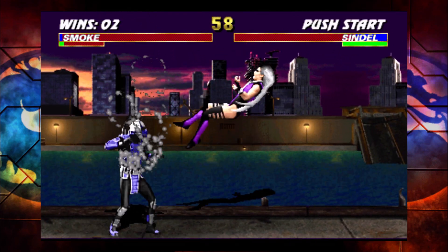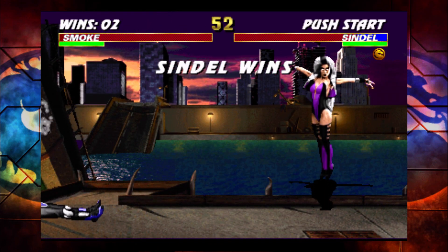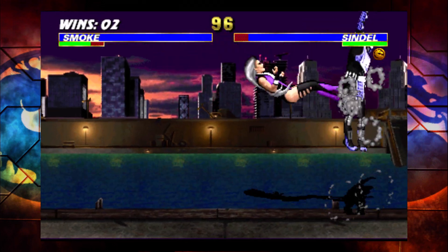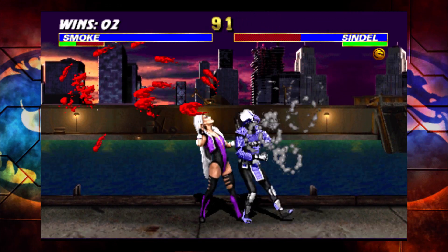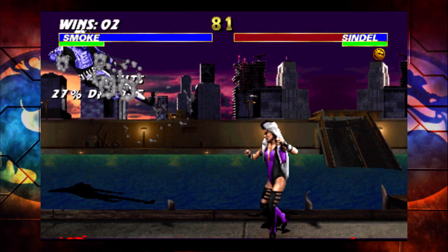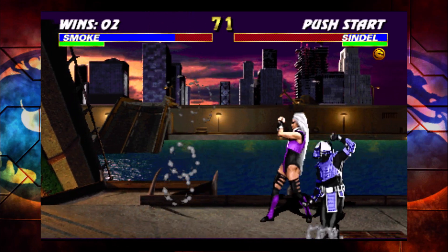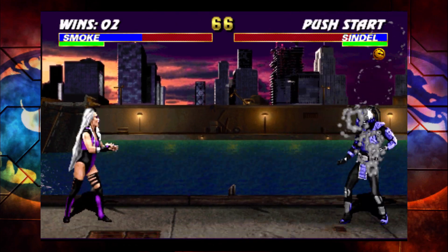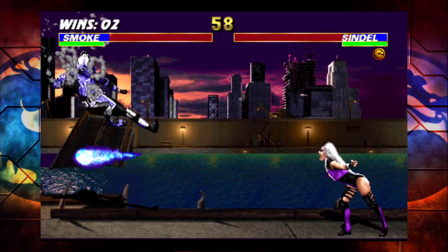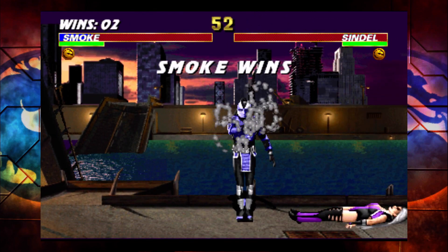That's how you cheap this game out. Jump back with Smoke — of course she beats me when I'm trying to do something. You jump back and kick, she'll throw a projectile, and then you do your teleport. That's how you cheap the game. I'm sucking right now, but that's how you cheap the game.